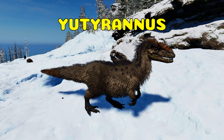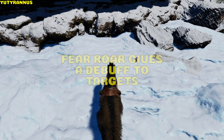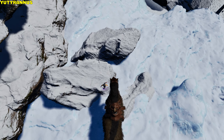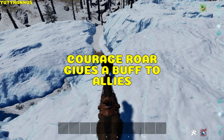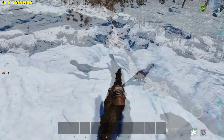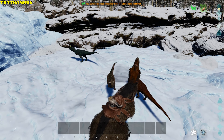Yutyrannus. The Yuty can bite. Fear Roar gives a debuff to targets reducing melee damage by 50% — if fear reaches 100%, the creature loses control and runs or flies around randomly for 20 seconds. It also has a Courage Roar, which gives allies 20% damage resistance and 25% melee damage boost. The Courage Roar can also be used to temporarily recruit up to 3 wild Carnos by roaring at them twice, lasting 60 seconds.